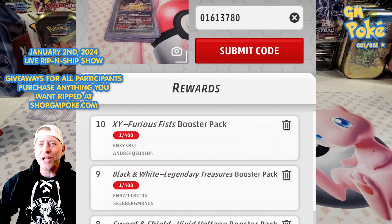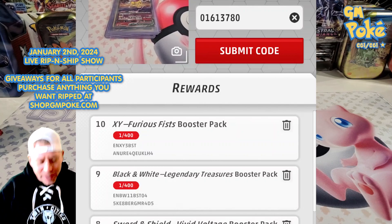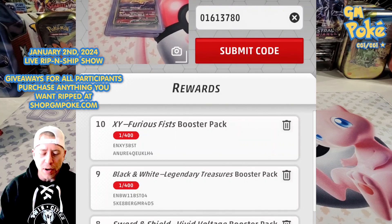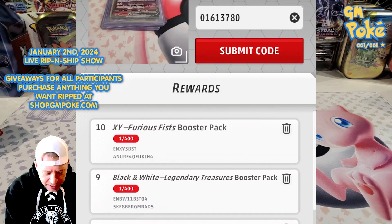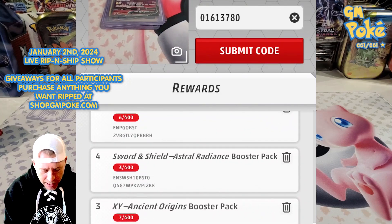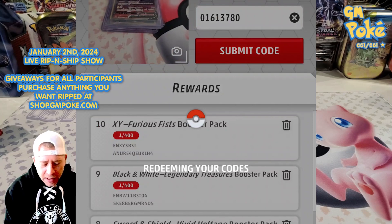Welcome back to the show — GM Poke here, with another set of live code card openings. I opened a couple of tens and coined out myself, so I opened up some more. I've got tons of code cards to open. On screen you can see: Furious Fist, XY, Black and White, Sword and Shield, Pokémon GO, and more. It's going to be a fun opening — let's hit the collect button and get moving.